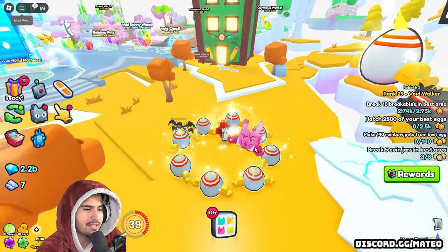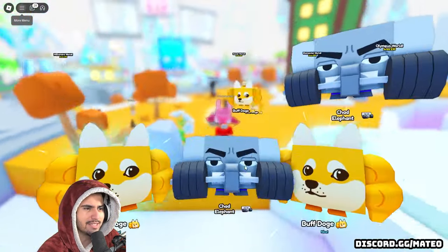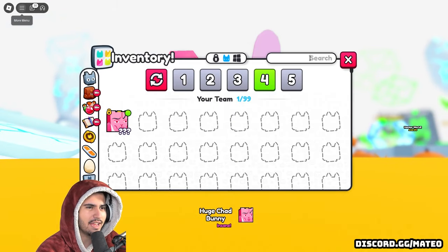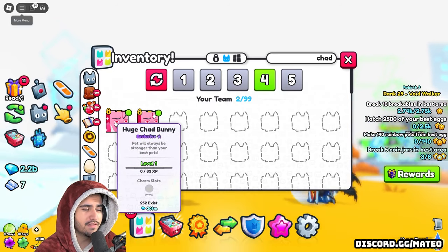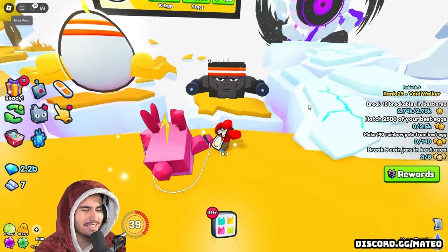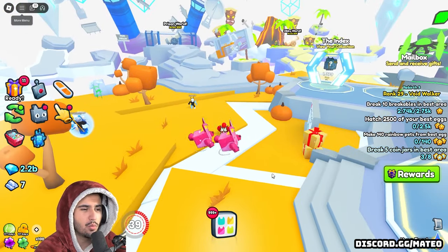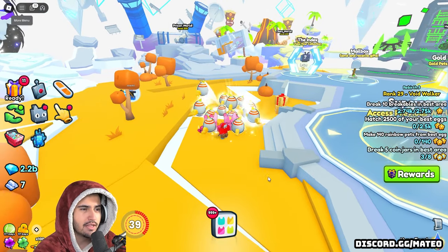I guess we're going to get pretty lucky in this opening. If we already got a huge — it usually takes us like a hundred eggs — and we already got something else. This is insane! I told you guys, we are the most Chad partner in the game, and we get another one of the bunnies. This is actually insane — we now have two of these bad boys. There's only 252 of these that exist and we have two of them. We are getting pretty lucky, but we still need that Titanic Chad monkey. We don't really care about these bunnies as painful as it is to say.